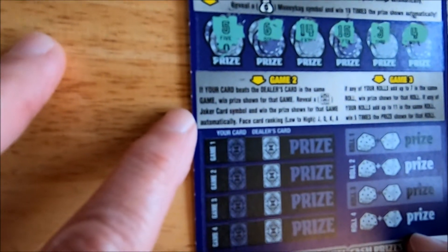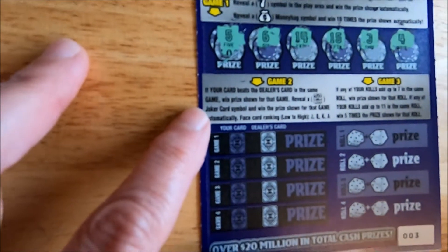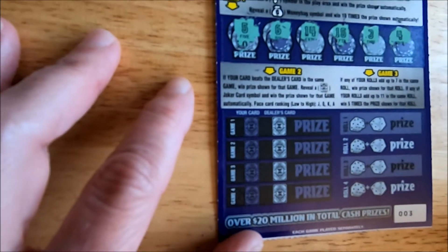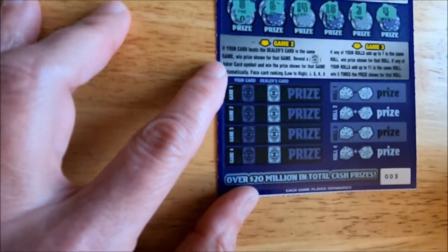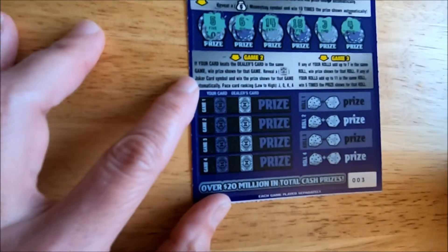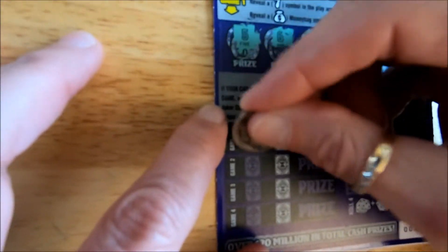In game two, if your card beats the dealer card you win the price shown. If you reveal a joker symbol you win the price shown for that game automatically. Card ranking low to high: joker, jack, queen, king, and ace. So let's go ahead.